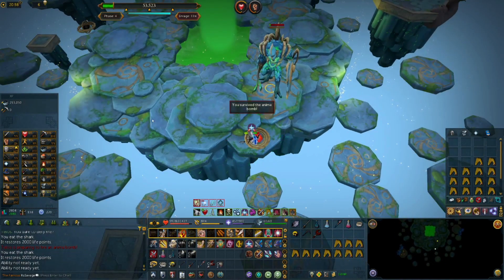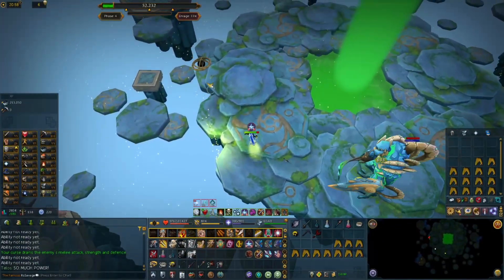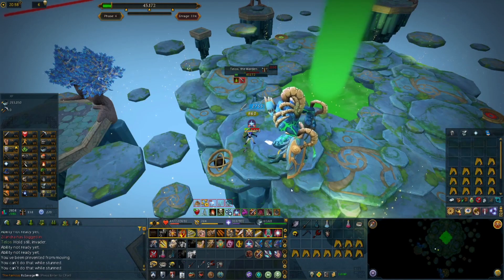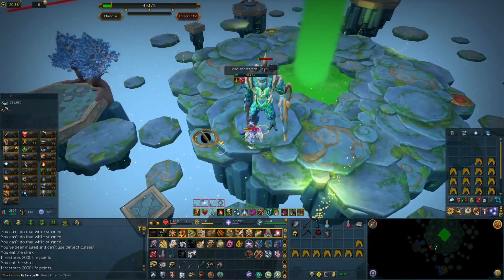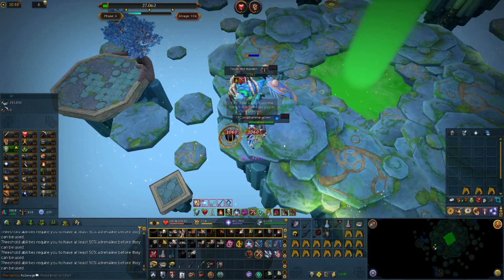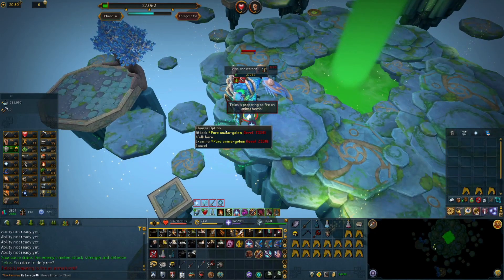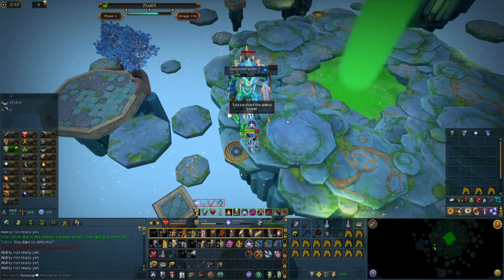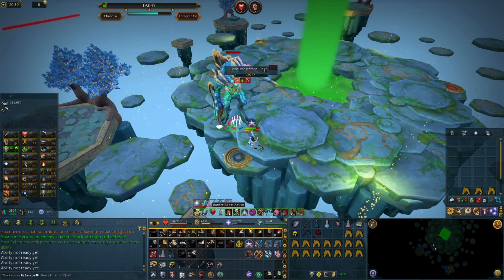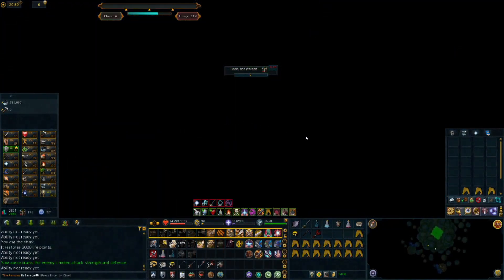Now we're just standing next to the orb to avoid the instant kill mechanic. We also have his 'so much power' ability coming - I wanted to use the reflect ability and I think I did right here. Sometimes it won't work because there's a cooldown, but I was able to get rid of half the damage on that ability. I almost actually died there - still going to learn how to anticipate. We're taking out the golems and getting near the end of the kill. We're so close on a 33% enrage kill - we just had to freedom out of that. But there we go, we got the kill!